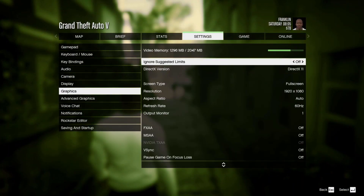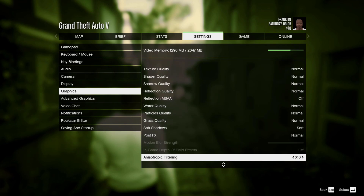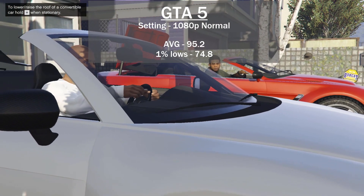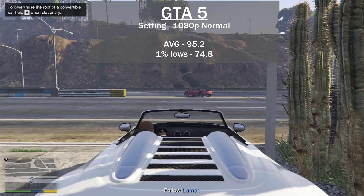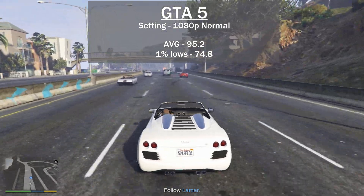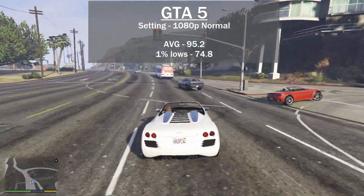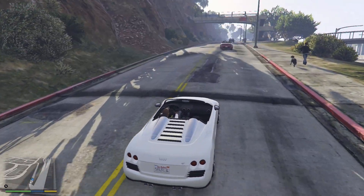The next game I tested was GTA 5, at 1080p with most settings set to normal. The test area was the Franklin and Lamar repo mission — the very first mission once you get to San Andreas. The average FPS was 95.2 with 1% lows at 74.8. This didn't look great but with those frame rates you could keep it at 1080p and up the settings, as long as you keep your 1% lows around 50.